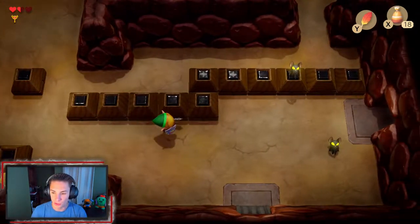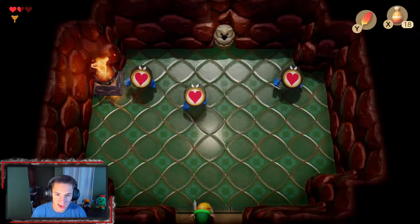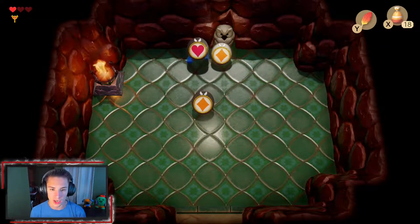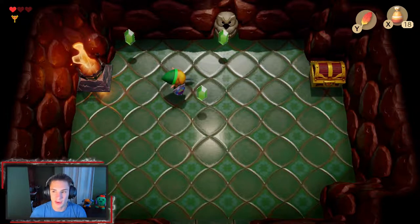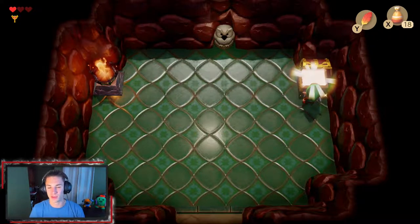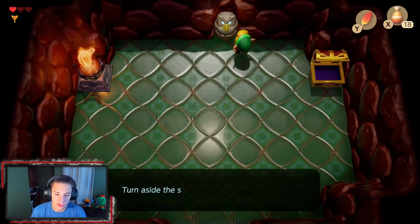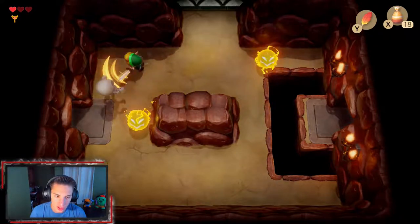We head through a door and up into a room where we have to match symbols — diamond symbols. We defeat the enemies and get the last chest, which contains the Stone Beak. The Stone Beak fits into the owl statues so they'll tell you wisdom — like 'turn aside a spined one with the shield,' which tells you how to kill those Spiny enemies.